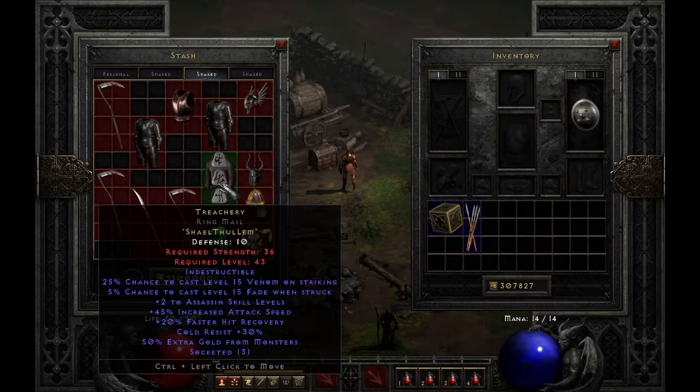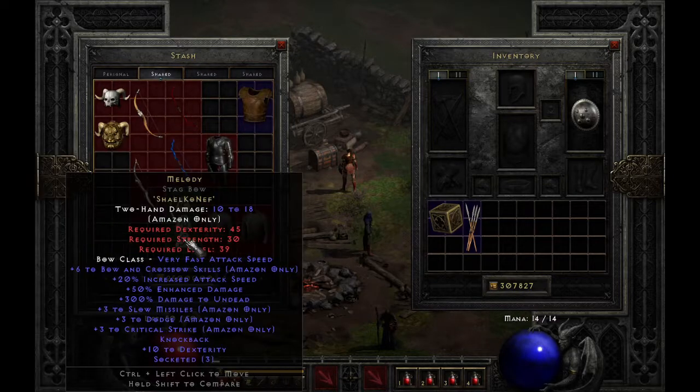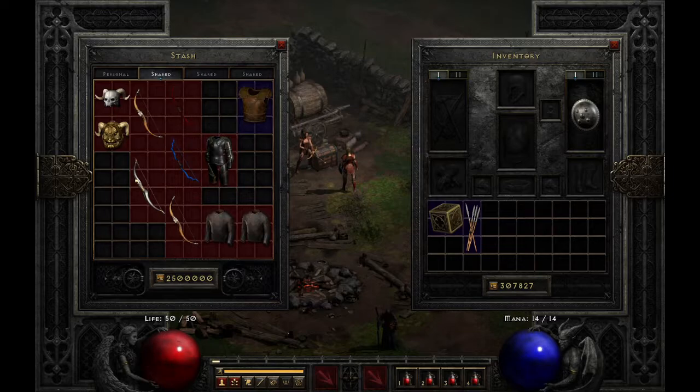Another huge change for the rogue is that you can now use the Melody runeword on her. This requires Shael, Ko, Nef. It has plus 3 to bow and crossbow skills, 20% increased attack speed, plus 50% enhanced damage, plus 300% damage to undead, plus 3 to Slow Missiles, plus 3 to Dodge, plus 3 to Critical Strike, knockback, and plus 10 to dexterity. Before, you couldn't use this runeword, but thanks to the rogues now being able to use Amazon skill gear, you can. It gives knockback for crowd control, and plus 2 to skills. If you find this on a bow that already has plus 2 skills, you now add even more and get up to plus 6 to skills. It does only have 50% ED, but with the plus 2 skills, it can offset that a bit.